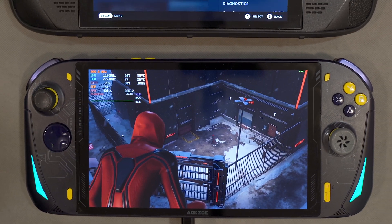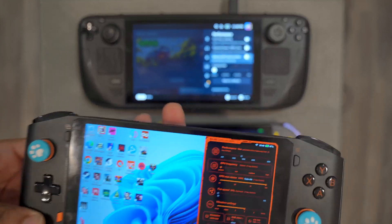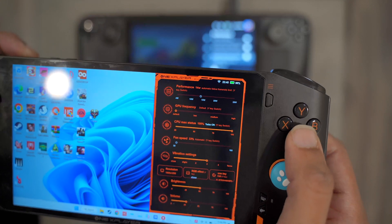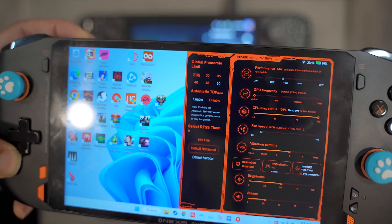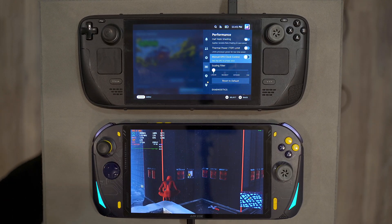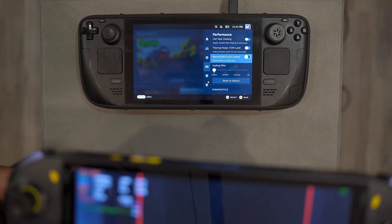The One X Player Mini Pro also has that same TDP limit setting in its overlay, so we're getting these settings on multiple Windows handhelds now. That's just bringing us one step closer to the usability of the Steam Deck — it's managing my TDP and frame rate together, which is amazing to see.